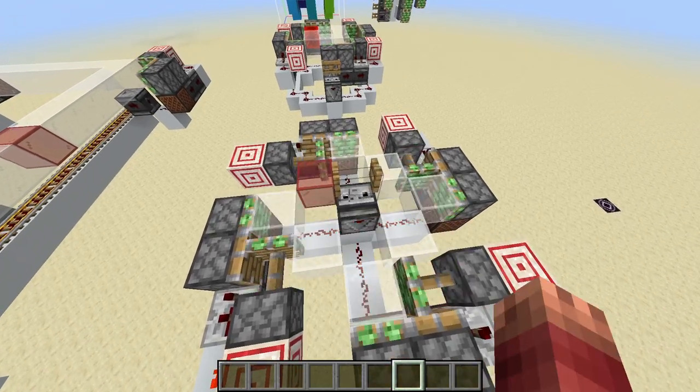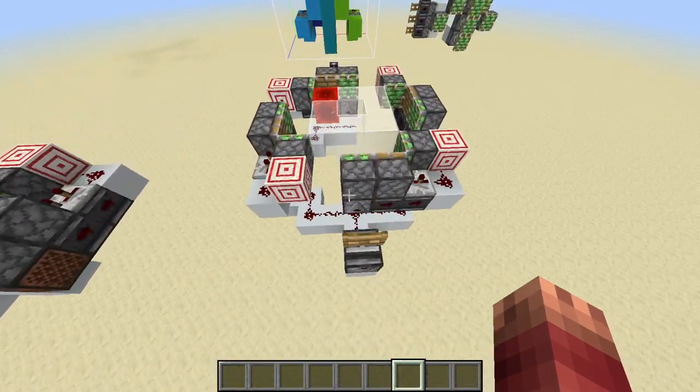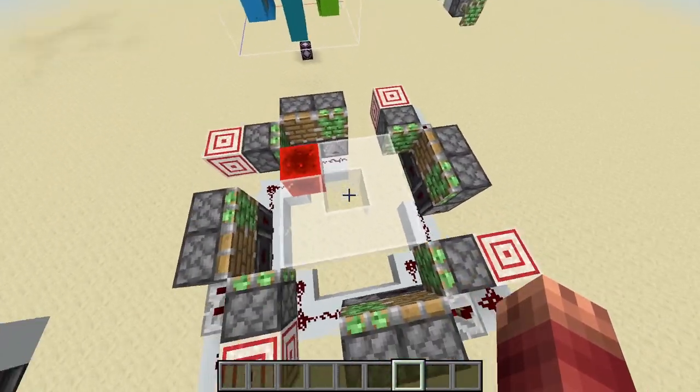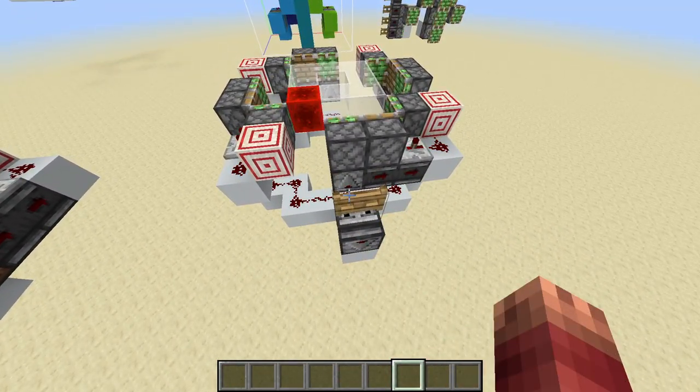So last week I showed you a piston feed tape that has its corners attacked. The reason I built this is so I could have eight different channels that only had one on at a time and they rotated.